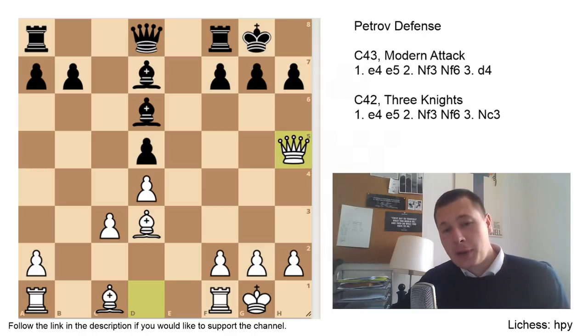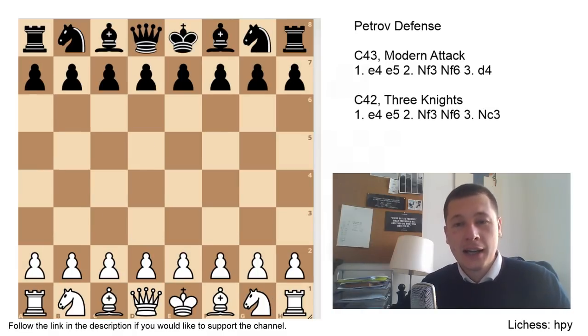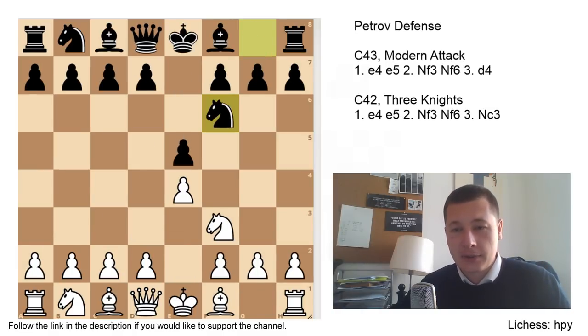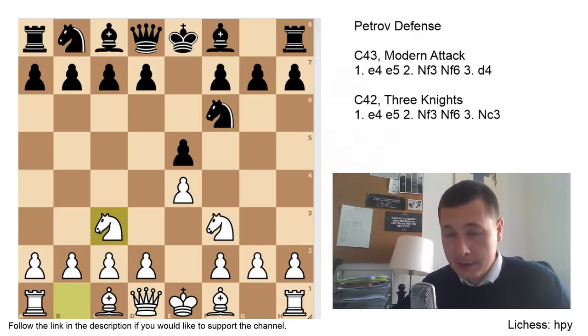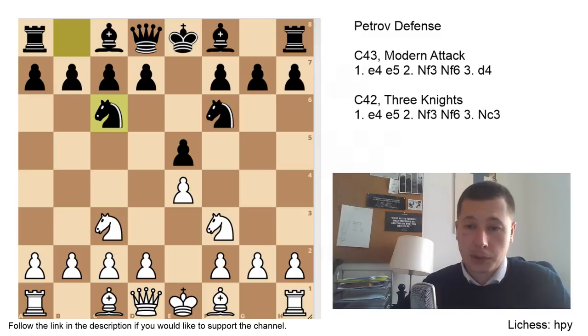Obviously, most people who play e4 want to punish the Petrov, so this could be a nice way. The next variation after Nf6 is Nc3 — this is the three knights game. And first of all, I want to say that Nc6 for black leads to the four knights, which is a completely different story. It has nothing to do with the Petrov anymore, and we are not going to look at that.